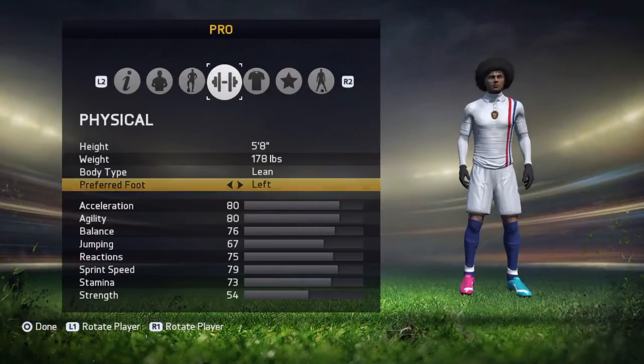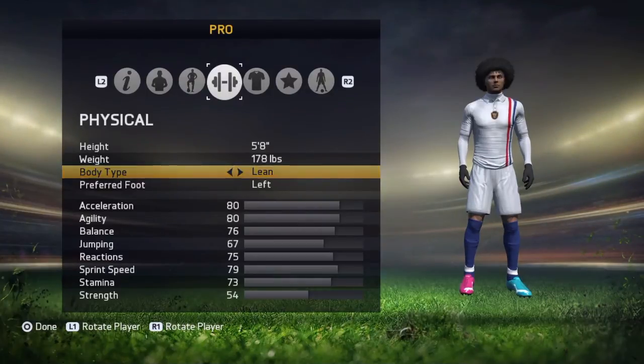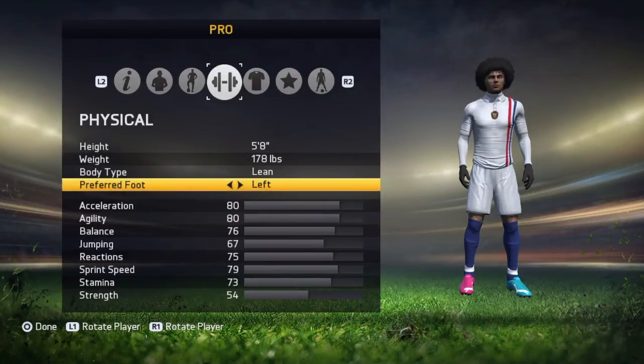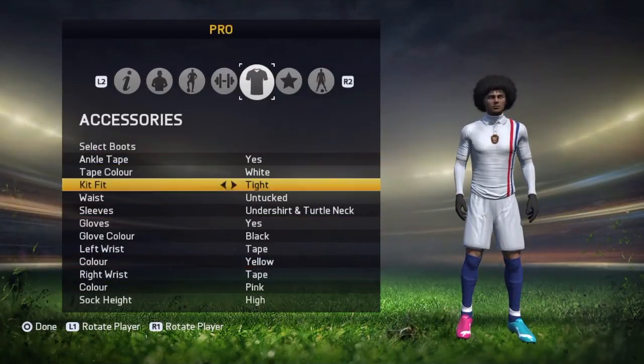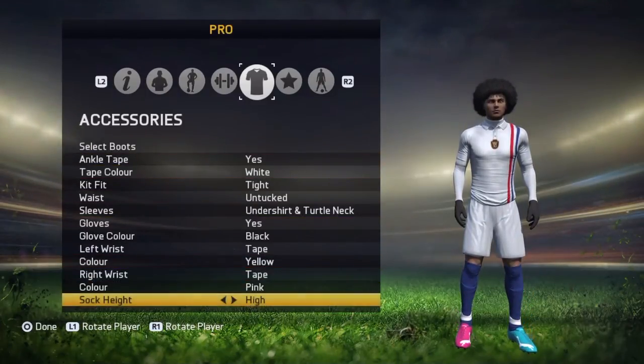For body type, always choose Lean. If you go Average, you can't run as fast and the player is really hard to control. Lean is the way to go. For preferred foot, it doesn't really matter — I'm left-footed in real life so I use left foot on my pro, but use whichever you're comfortable with.